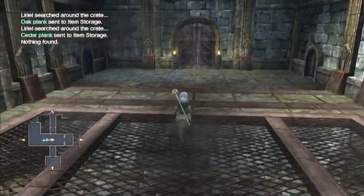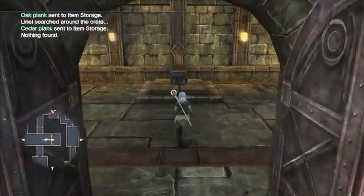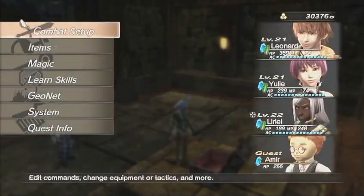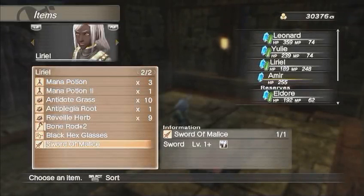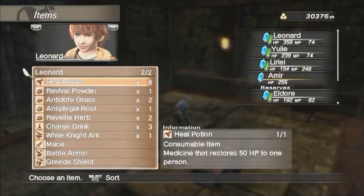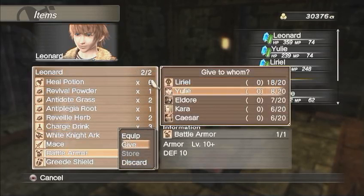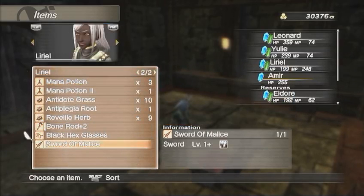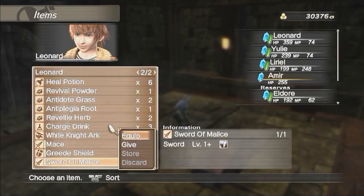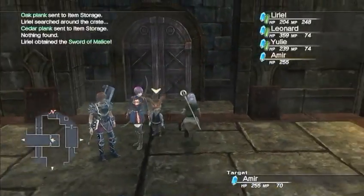Look lively or you wind up un-alively. We're getting a piece of armor that is rather interesting. But in here we have the Sword of Malice — yes, this is the new weapon for the White Knight, so let's give it to him. I suppose I should have unloaded all my stuff at the save point. Oh well. Let's just give it to somebody that's not going to be using anything. There we go.